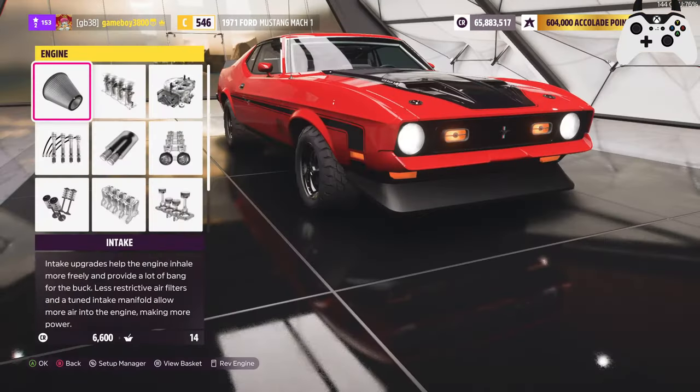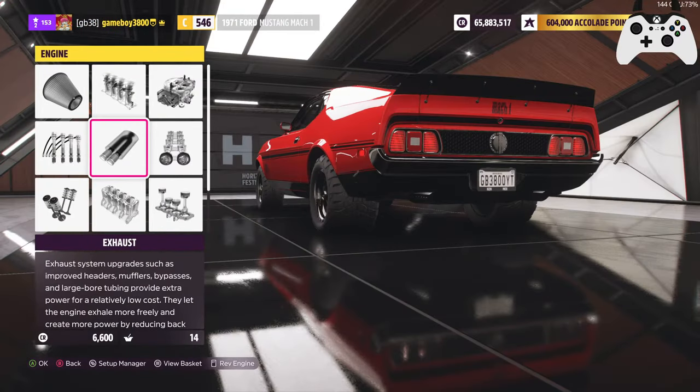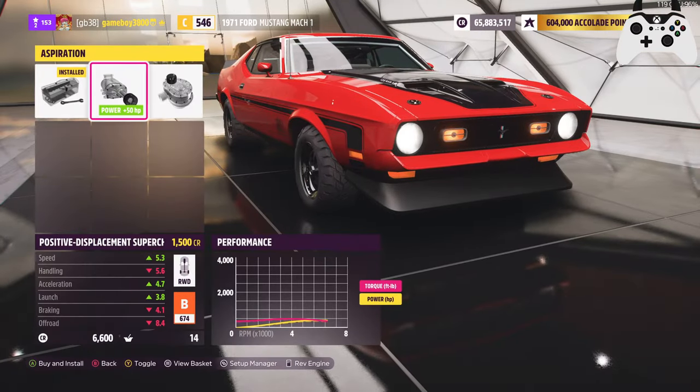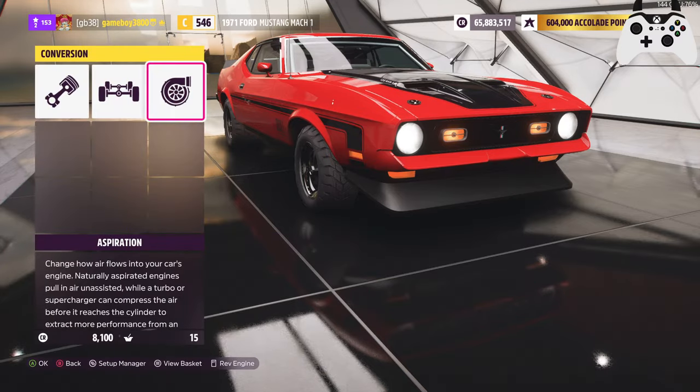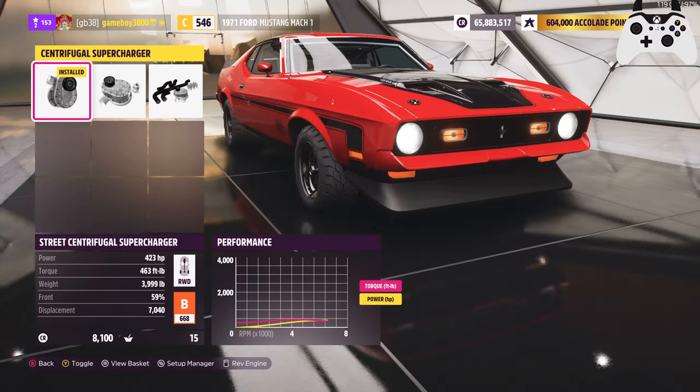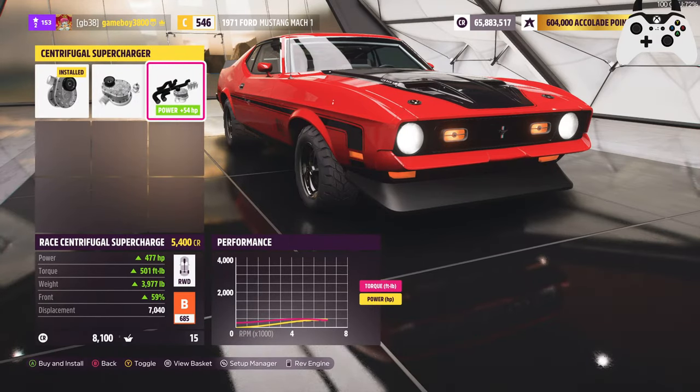The gearbox — I'm going to go for a sport transmission, and go for the rally diff as well. Let's go for some force induction. The wiser choice would be to go for the centrifugal supercharger. It's just three horsepower down, but it saves about 8 PI, so pretty good there. We may not get as much torque, but it's a 7-liter V8 — we don't need too much help with torque.